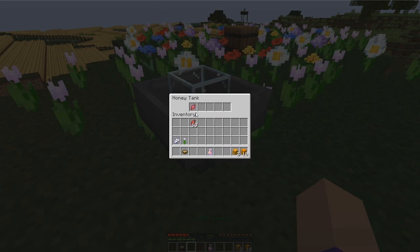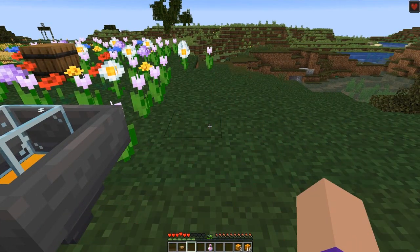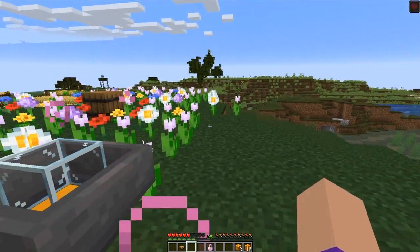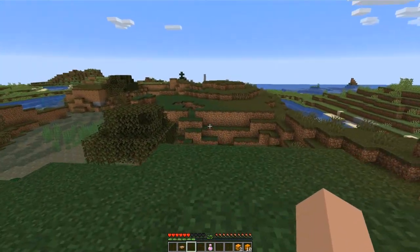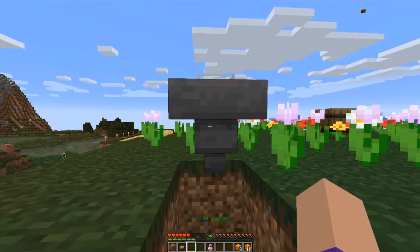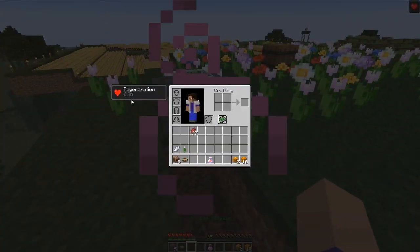We've added the ability to create honey glazed beetroots. If you place a beetroot in the first slot of a tank you'll get a honey glazed beetroot, which will restore half a heart of health and half a haunch of hunger, but they can be stacked up to 64 in your inventory, so they're good for just topping yourself up throughout the day. Finally, standing underneath a honey tank will give you a burst of regeneration — 6 minutes and 40 seconds — as you drink the liquid from inside.